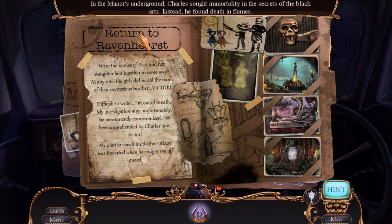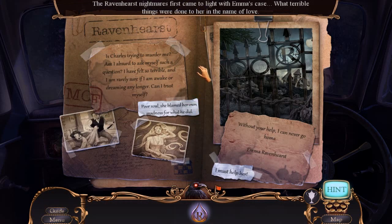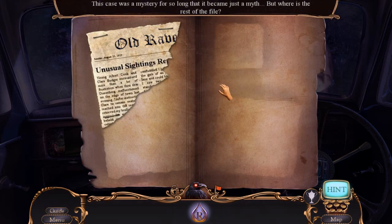In the manor's underground, Charles sought immortality in the secrets of the Black Arts. Instead, he found death in flames. I don't remember this being in the beta — this is another reason why I like to play the full game right from the very beginning, so I can experience the final version of the game. This actually does ring bells. The Ravenhurst Nightmares first came to light with Emma's case. What terrible things were done to her in the name of love? I think we're going back in time. This case was a mystery for so long that it became just a myth. But where is the rest of the file?